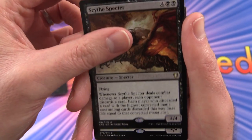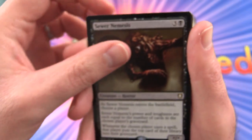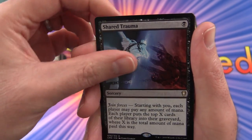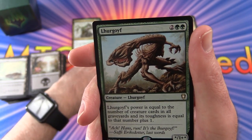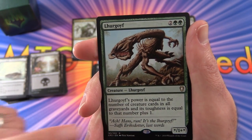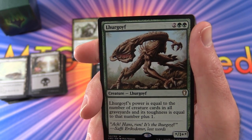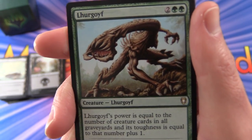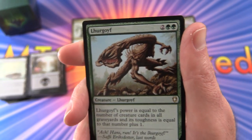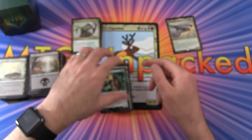Slide Specter, Sewer Nemesis — he is a horror, all right, watch out for that guy. Shared Trauma. Lhurgoyf — there's another one. Same sort of thing here as Tarmogoyf: Lhurgoyf's power equals the number of creature cards in all graveyards, and its toughness equals that number plus one, so we've got a star and a star-plus-one. Pay 2 and two Forests for this guy. Troll Ascetic.